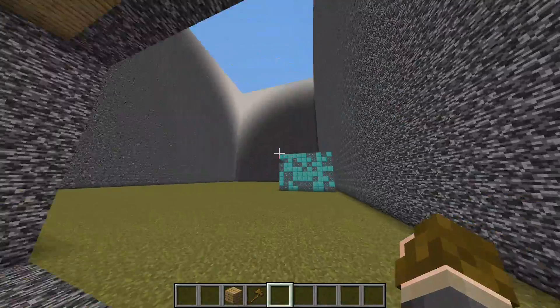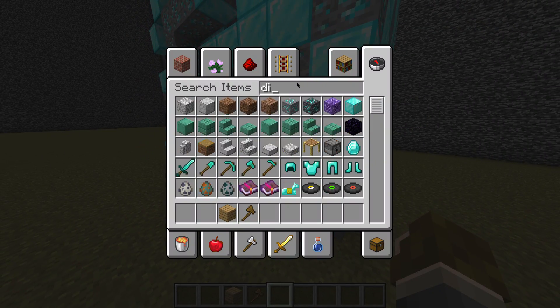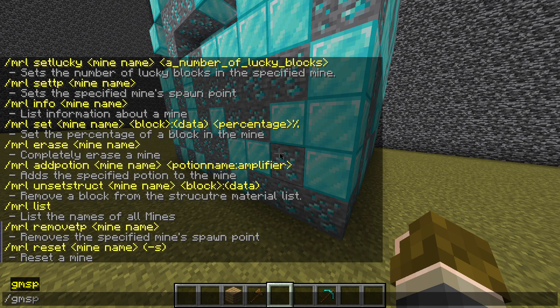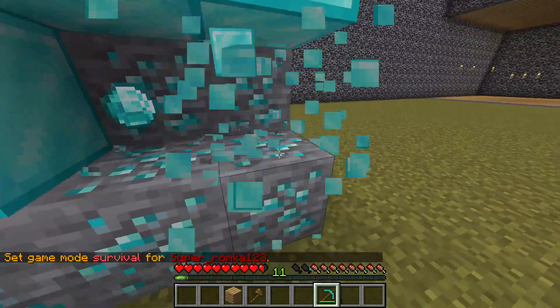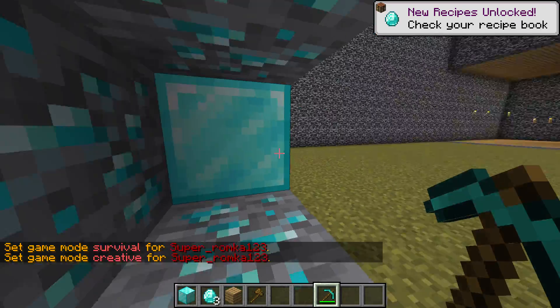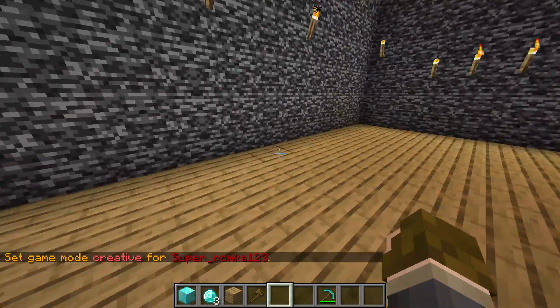Now let's say your players can actually mine. Getting a diamond pickaxe, you can go to the mine and mine - yes, very cool - diamond blocks. Now let's say you want to buy food because you're a little hungry.